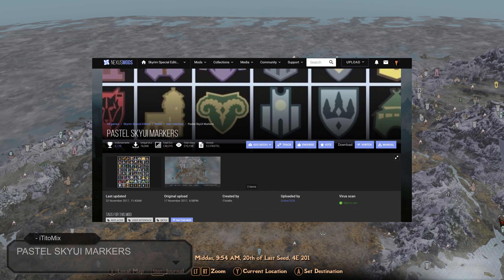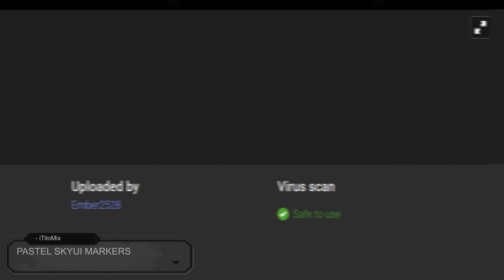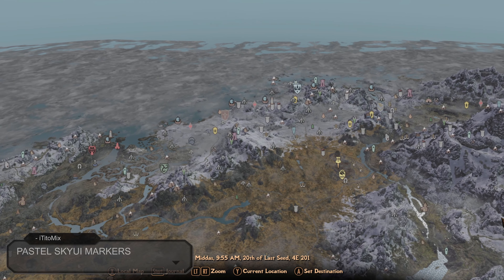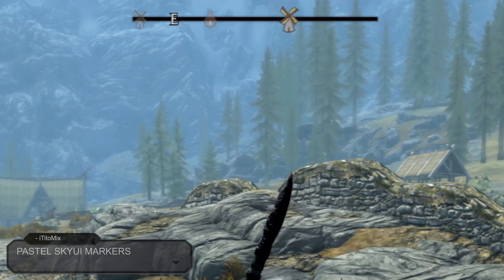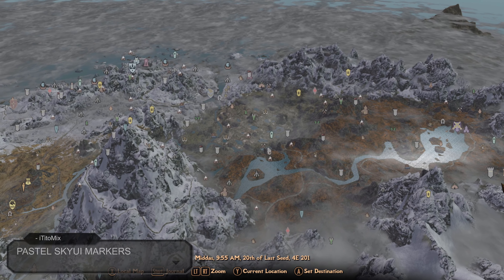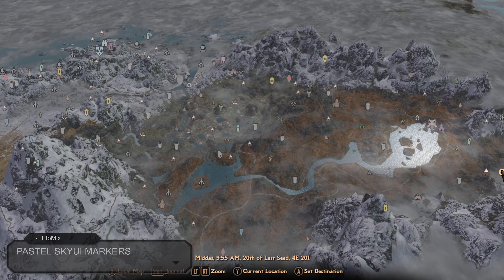Pastel SkyUI Markers, created by ItaitoMix and uploaded by Ember2528. This mod retextures the markers for the world map and also the compass. This mod is also compatible with Dear Diary, and if you wish to install this mod alongside Dear Diary, when installing Dear Diary you will have to select none in the map markers and compass markers section.